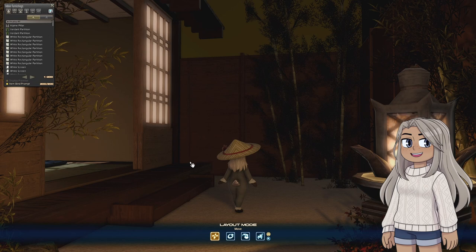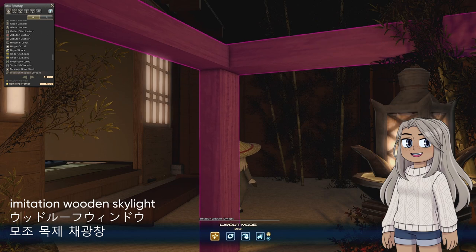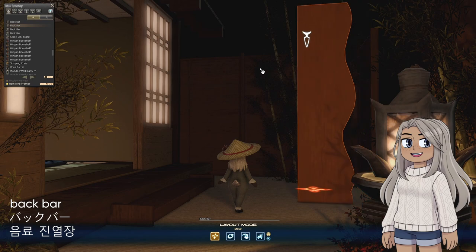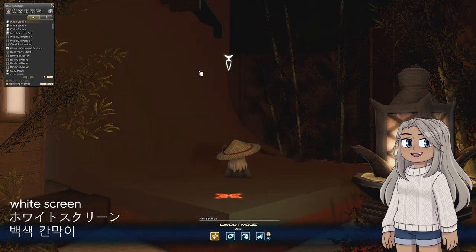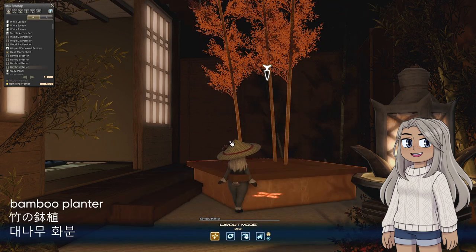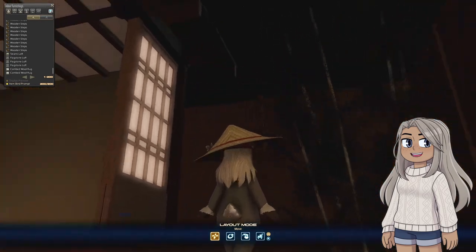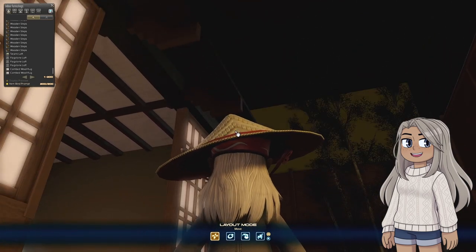Heading outside, the main part of the veranda is made with an imitation wooden skylight — which is impossible to see at this angle, but it's there. There's one small step to get in and out, made with the back bar, which has collision to walk on and makes a really nice fence on the back. The sky is made with white screens. The bamboo trees are made with bamboo planters, while combed wool rugs act as rake sand. I really wanted this to feel like an indoor-outdoor space, so I added an awning above the door made out of layered wooden steps.